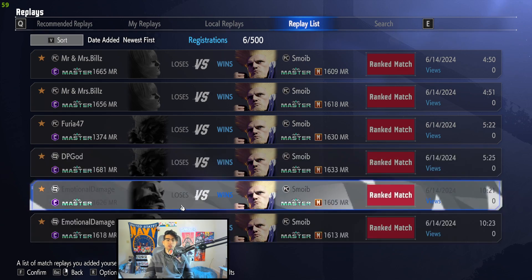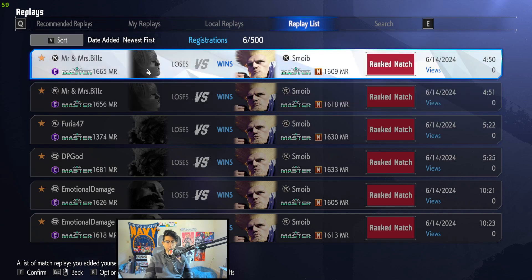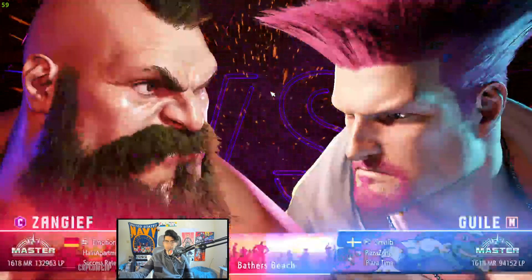We got him against Zangief, who should be a bad matchup, but Zangief these days is a very slippery character. Akuma is currently the newest character out, and Marissa — somebody who's all up in your face with armor. If you like this video, leave a comment and a like. I like watching modern players use charge characters, though it's interesting why you'd pick a charge character on modern.